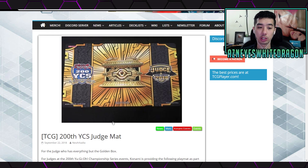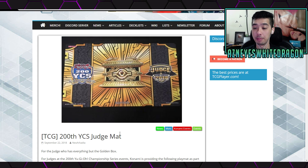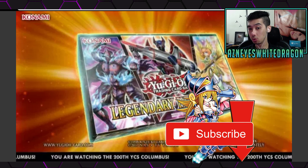One more thing to mention — it's the 200th YCS Judgment card. It just shows a bigger close-up picture of the new YCS Judgment promo. If you are a judge you do get these sometimes and they're worth a little bit of money. I think the most valuable Judgment was the Black Rose one. Anyway, let me know your thoughts on the new legendary hero decks and the new cyber dragon support. Hope you guys enjoyed the video — if you did drop a like, and if you're new hit the subscribe button. Thanks for watching, signing out.